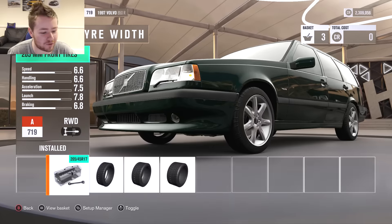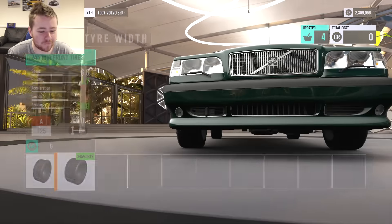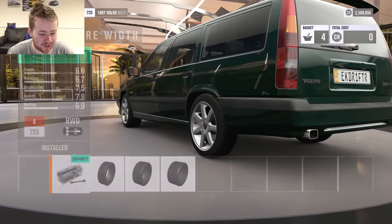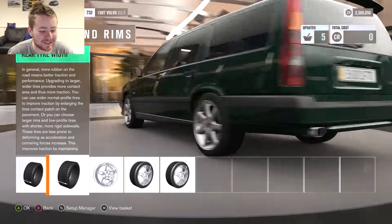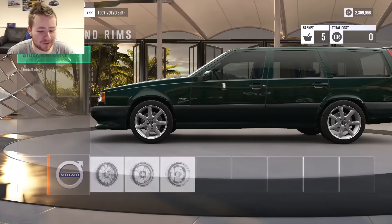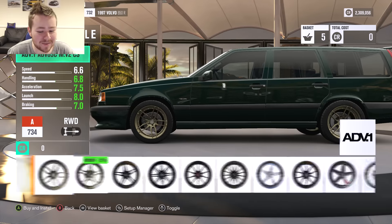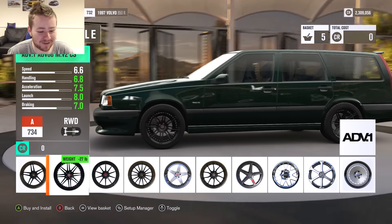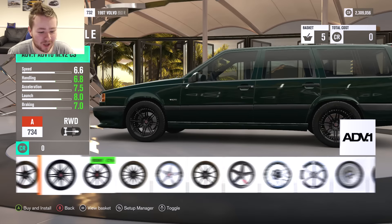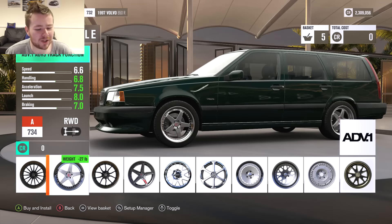For the tyre compound we're going to use sport, as normal for the drift builds. We've got 245s on the front, which is relatively okay but we're going to need something bigger. It's the exact same on the rear too, so it's going to be a wee bit sketchy once we put a little bit of weight out of it.